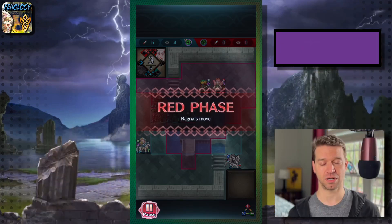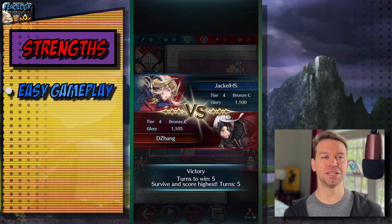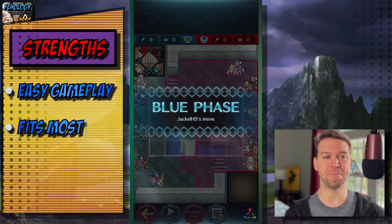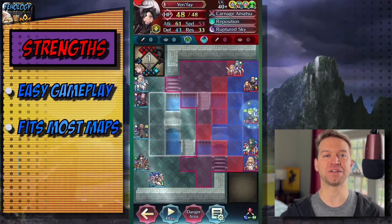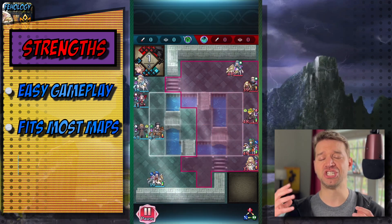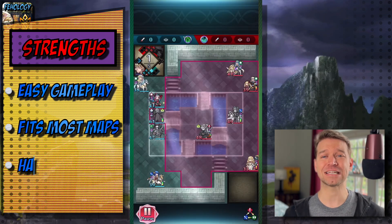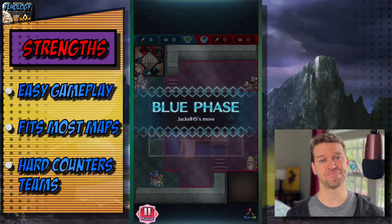Buff givers are also incredibly valuable. Gameplay is generally easy — the means of moving across the map is usually as simple as smite. The simplicity of the scheme means it fits most maps, so you don't have to overhaul your opener for every single map, and this can cut down on setup time. You'll normally see these strategies dominating maps in the very first days before the other strategies can really get going. If done right, this kind of team just hard counters other teams — and I'll admit, that's incredibly satisfying.